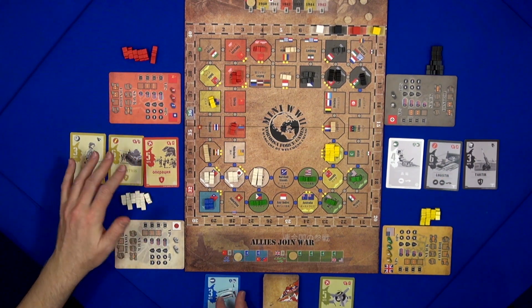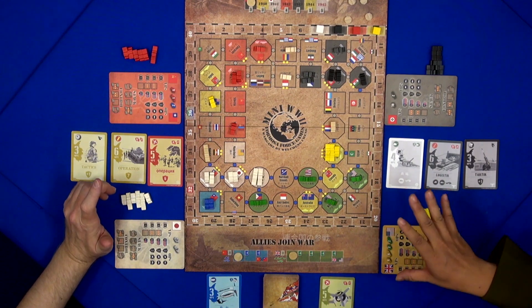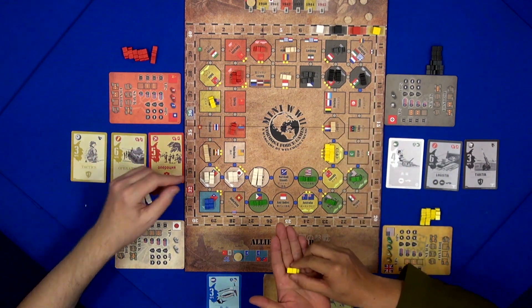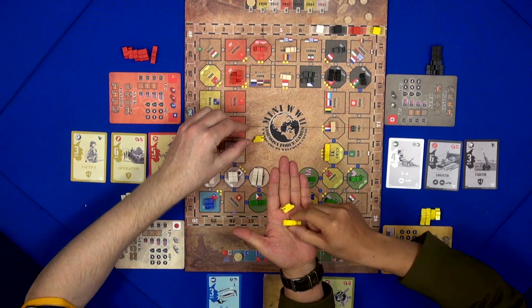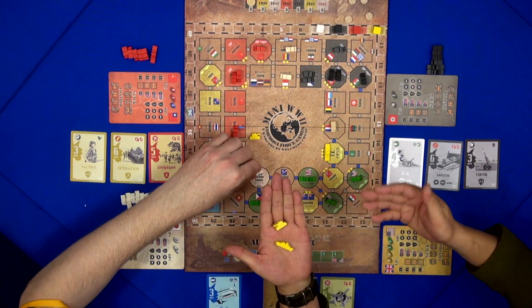We have some cards — so this is a card-driven game. We use cards to manipulate the units. You can see the tank, and that's the ship, which represents the fleet, and the tank will represent the army.